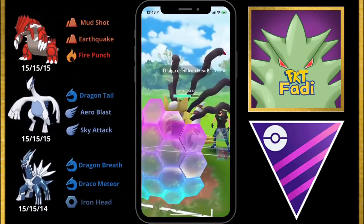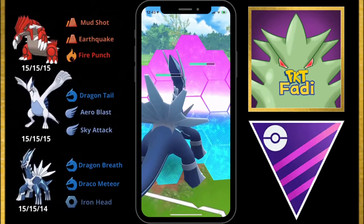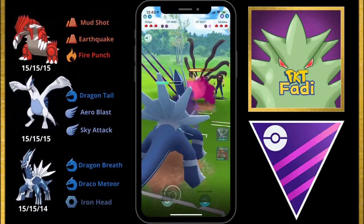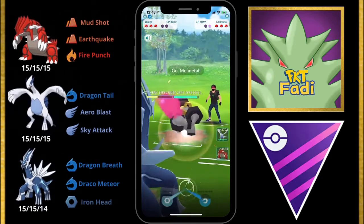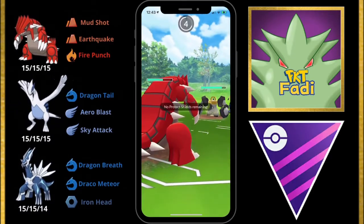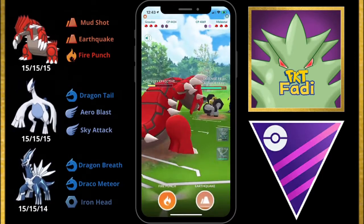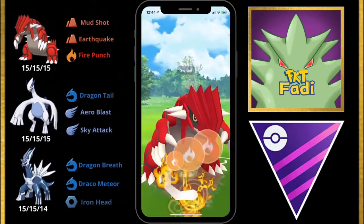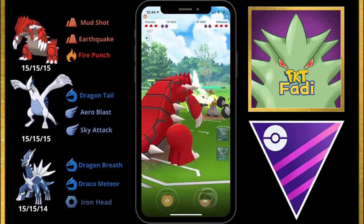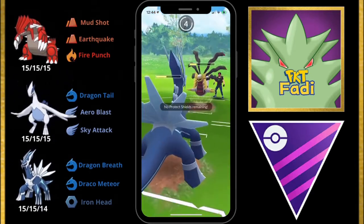I go for the Iron Head — they Protect. They're about to hit us with another move which we shield, wanting to keep Dialga with as much HP as possible from their Shadow Ball. Now they have a shield advantage, but we do a lot of damage with Dragon Breaths. They switch in their Melmetal and we bring in Groudon for an Earthquake. Before we get to it they hit us with a Superpower — I keep expecting Rock Slides but they opt for Superpower instead. That means we can go for Fire Punch instead of Earthquake, and it still does a lot of damage. They shield it and are now out of shields. We switch out into Dialga to take the incoming attack.